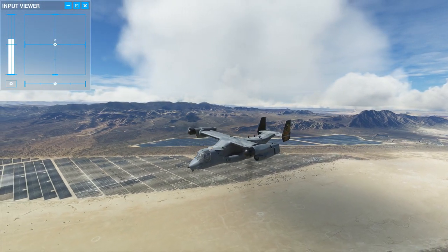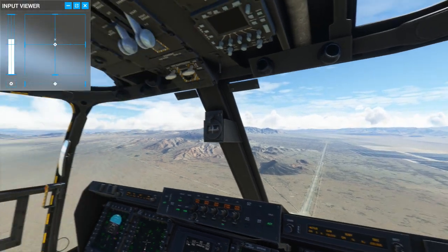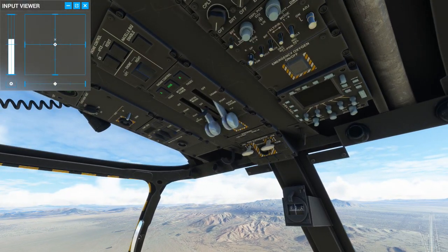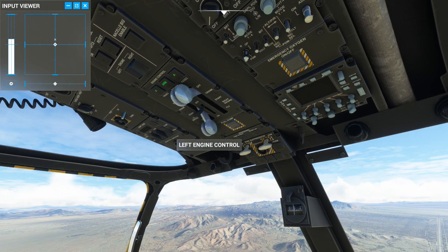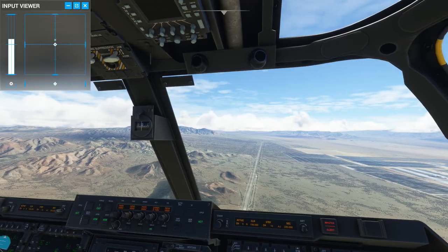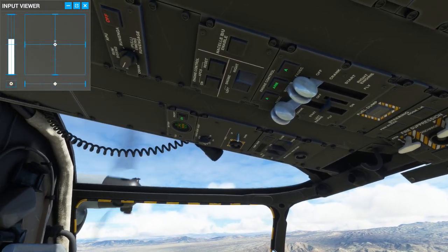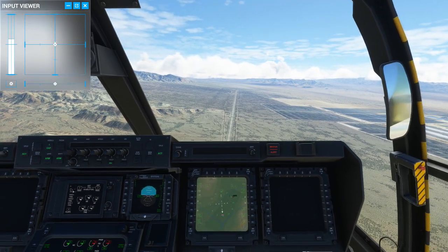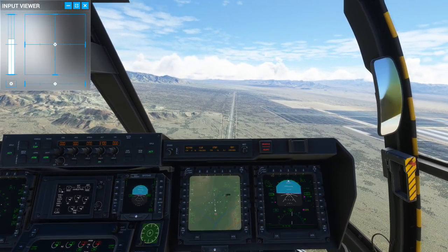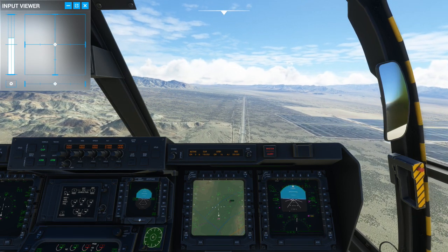But what if we lost both engines? That's where things start to get interesting. There goes engine one, and there's engine two. No engines means no generators and no hydraulics. Time is of the essence, and the first thing you need to do is get the APU set to emergency run. While the APU warms up, you can pick where you're going to land. As luck would have it, there happens to be a road beneath us.